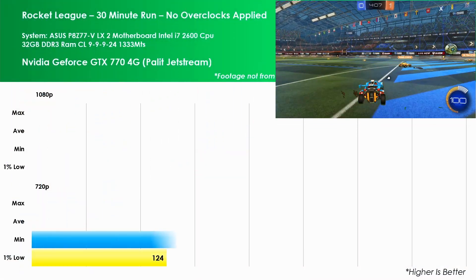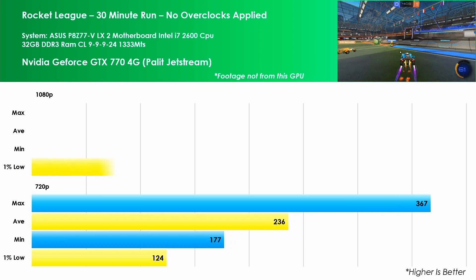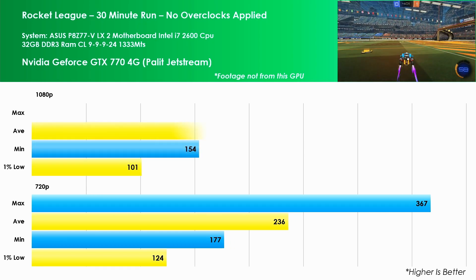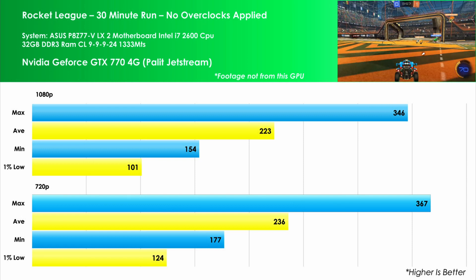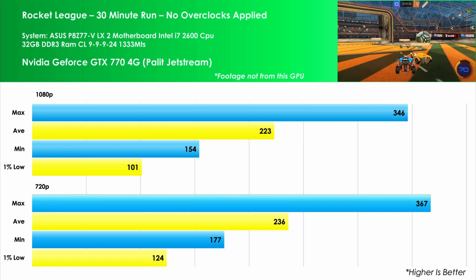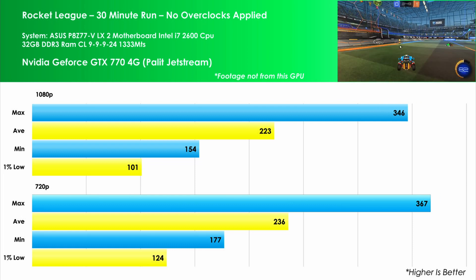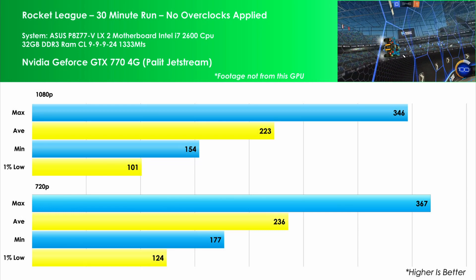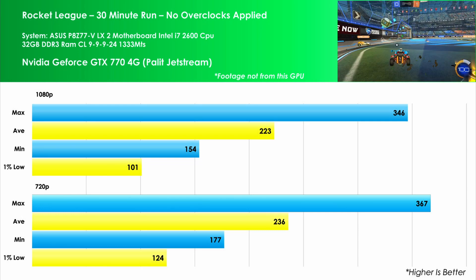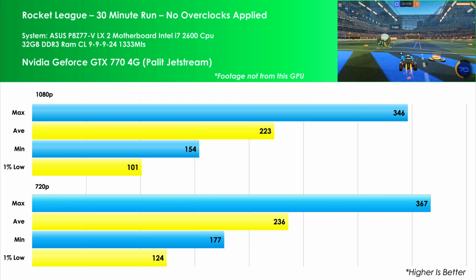Next up is Rocket League using the performance settings at 1080p. The average comes in at 223 FPS and the 1% lows are 101. Moving down to 720p sees an increase, but only a small one, with the average being 236 FPS and the 1% lows being 124 — an improvement of 6% and 23% respectively.